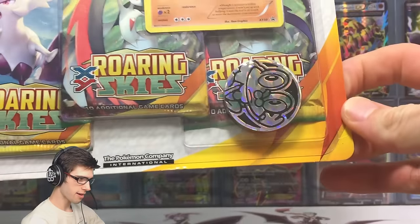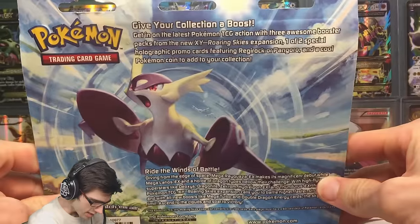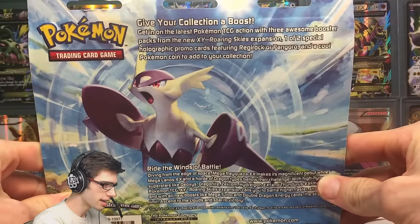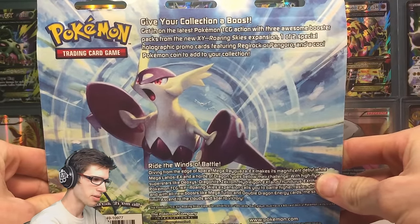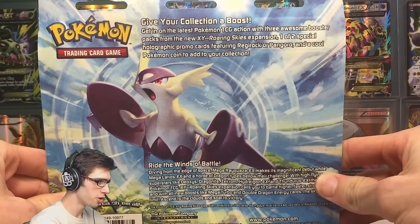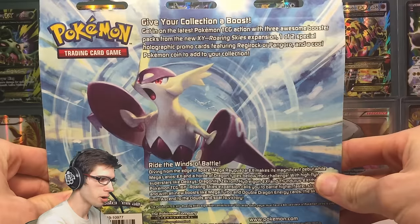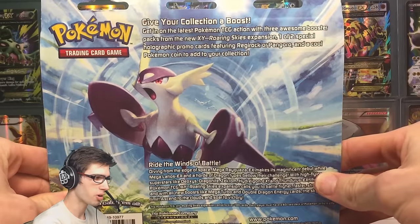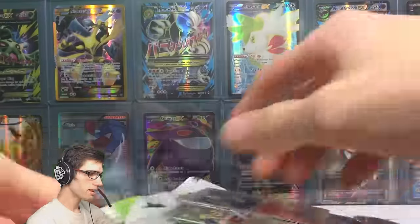On the back here it says: give your collection a boost, get in on the latest Pokemon TCG action with three awesome booster packs from the new XY Roaring Skies expansion, one of two special holographic promo cards featuring Regirock or Pangoro, and a cool Pokemon coin to add to your collection. Pretty plain and simple.